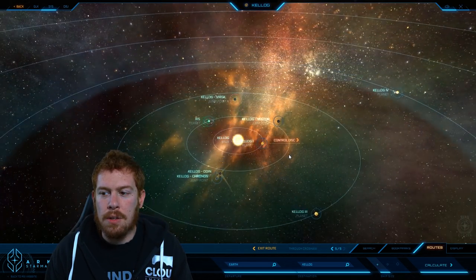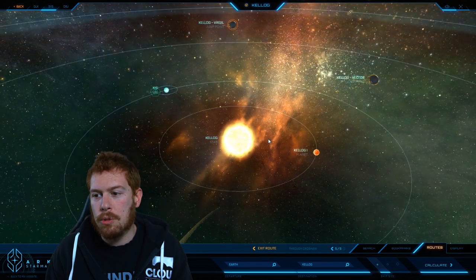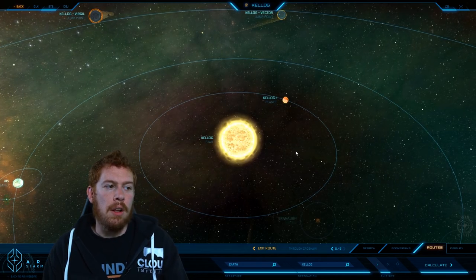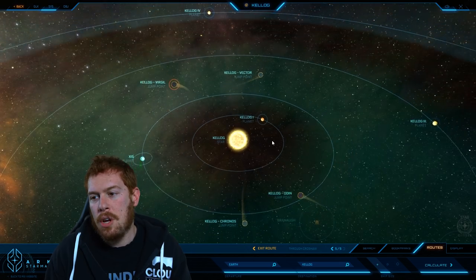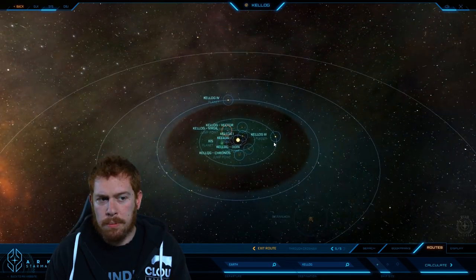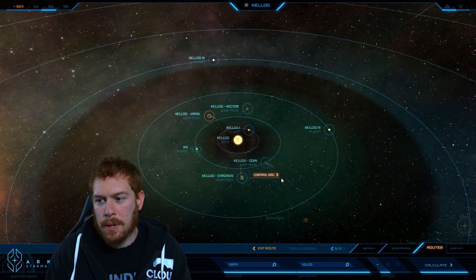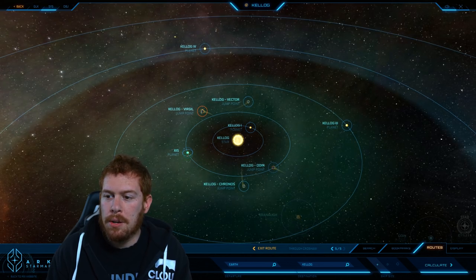The star at the center is a G-type main sequence yellow dwarf star. There are six planets in Kellogg, and the system is around 33 AU. We've got a green band, fairly small compared to how big the system is, at 0.9 AU, and it goes all the way out to 1.3 AU.